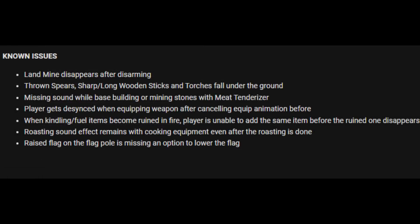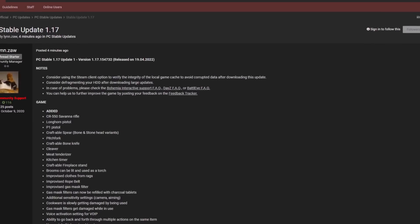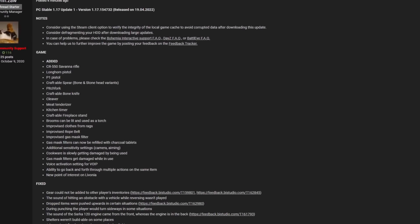Landmines disappear after being disarmed. Thrown spears, sharp and long wooden sticks, and torches fall through the ground. Missing sound while base building or mining stones with the meat tenderizer. Players get desynced when equipping a weapon after cancelling the equip animation. When kindling or fuel items become ruined in a fire, the player is unable to add the same item before the ruined ones disappear. Roasting sound effect remains for cooking equipment even after roasting is done. Raising a flag on the flagpole is missing an option to lower the flag.